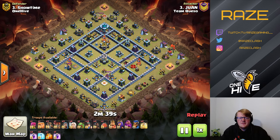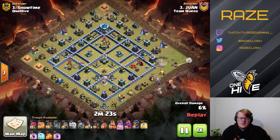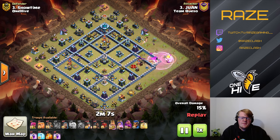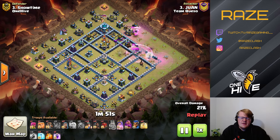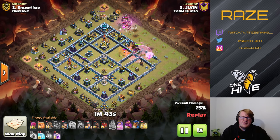This next attack is from Juan of Team Queso — the winner of the 2019 World Championship from Nova Maldo, now on Team Queso. He's taking down this base with a three super wall breaker queen charge. The idea is to take down the multi inferno tower using the king on the top side to funnel, then using the wall breakers on the wizard tower and air defense at the top to get the queen to the inferno tower, then to the scattershot. The clan castle comes out as well, and the last wall break leads the queen to the town hall and single inferno tower.